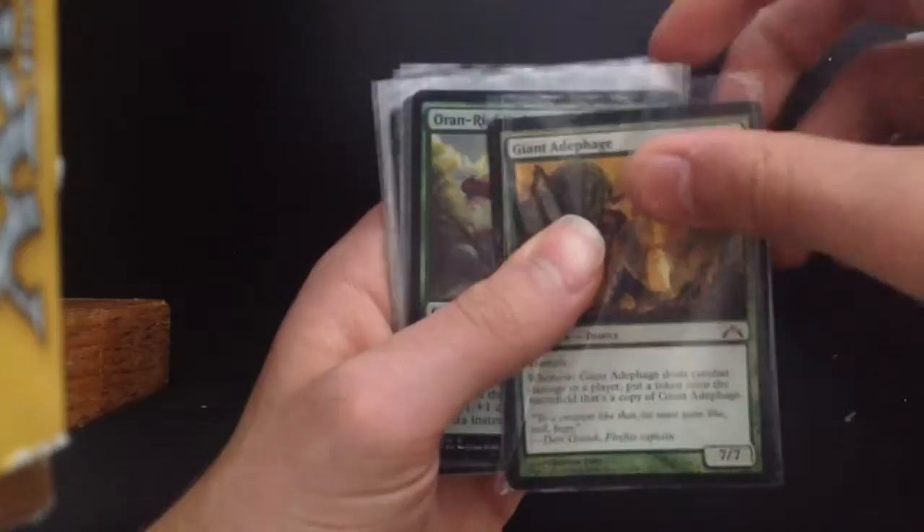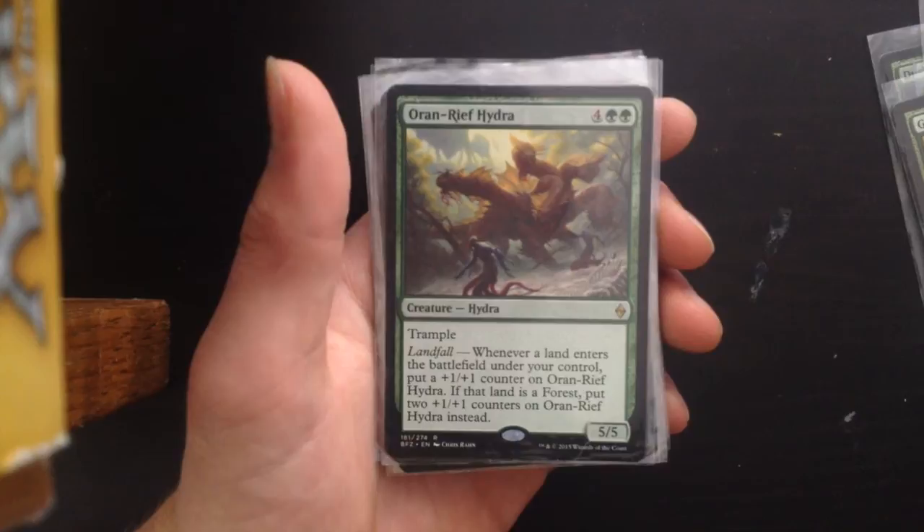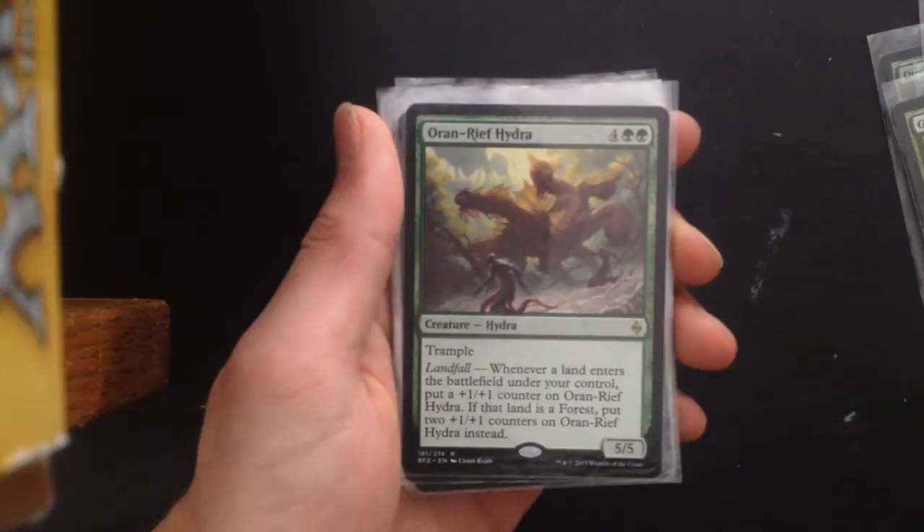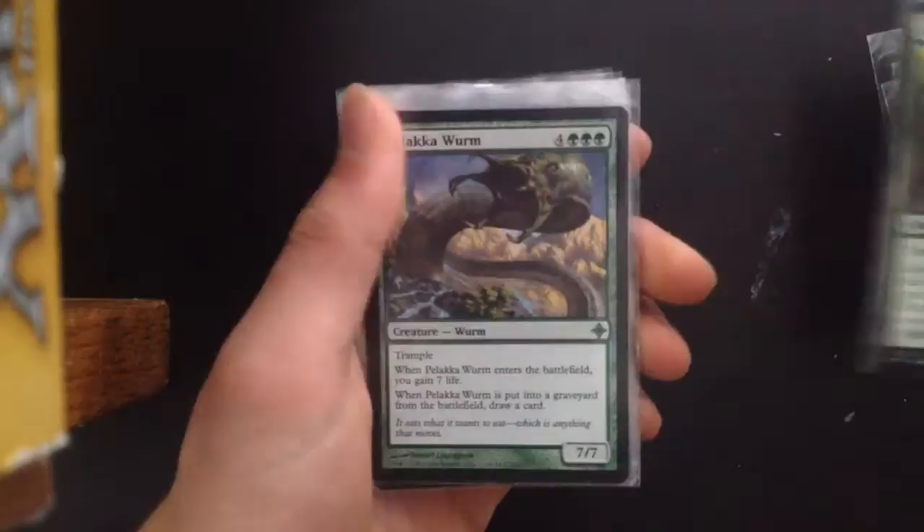Mythic rare: Armory Hydra — 4GG, 5/5 trample. Whenever a land enters the battlefield under your control, put a +1/+1 counter on it. If that land is a forest, put 2 of them on it instead. Very good card because this isn't just when you play it — you can do Skyshroud Claim and get 4 +1/+1 counters on it. You can easily get it out of hand quickly.